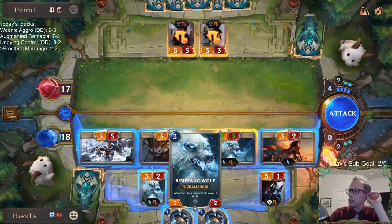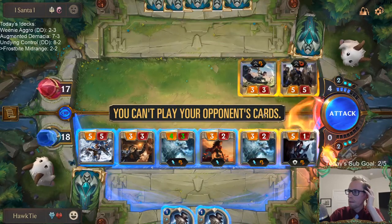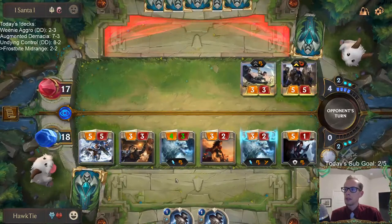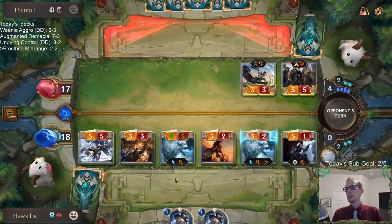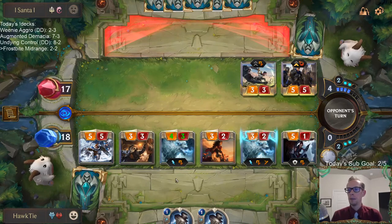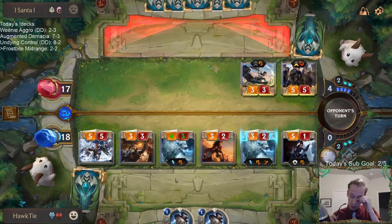The Tryndamere really doesn't fit — I agree with what chat is saying — it doesn't really fit in a midrange deck. It could work as a finisher in a control deck or War Mothers where you can get it for free. I could play Darius instead of Tryndamere, but I think Minotaur Reckoner may just be better. Minotaur Reckoner can stun things, and with Ash and the Frostbite can also keep things from blocking. I think Minotaur Reckoner is really solid.